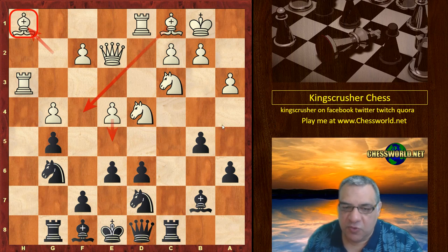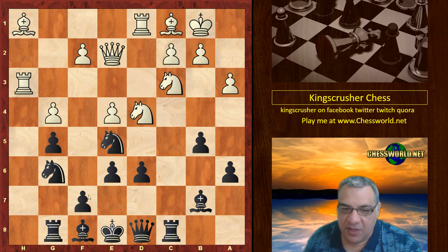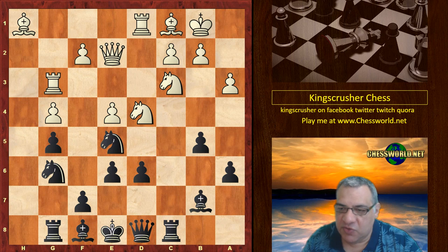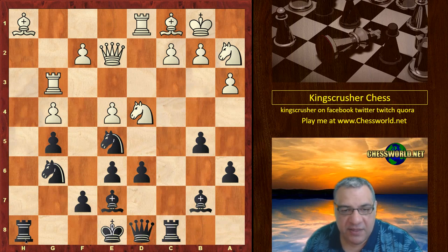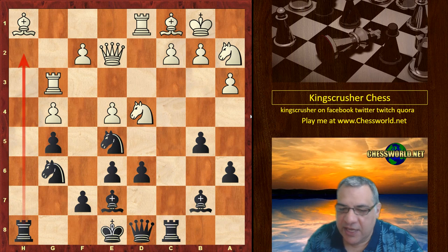We see the pawn blockaded, stopping this possibility of e5 — nice prophylaxis from Kasparov. Rook g3, Bishop e7, which frees the queen up a bit, and the bishop is now also holding g5. Knight a2, and Rook h8 — the rook has a nice road and is quite active on that h-file.